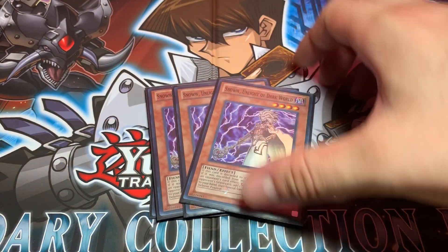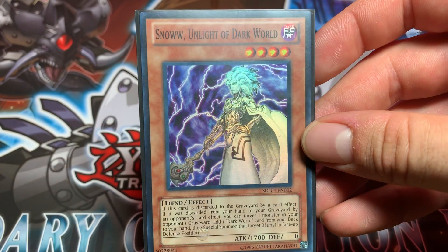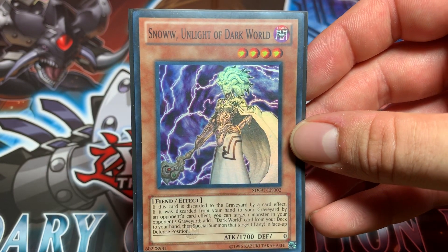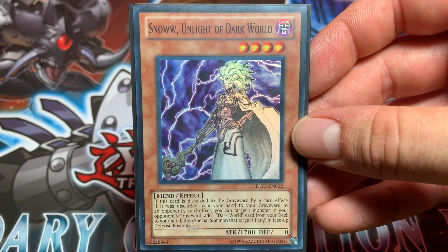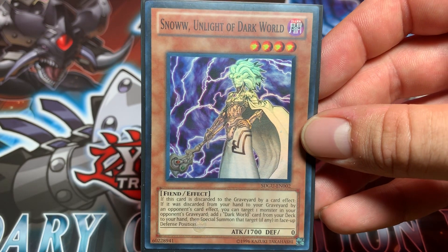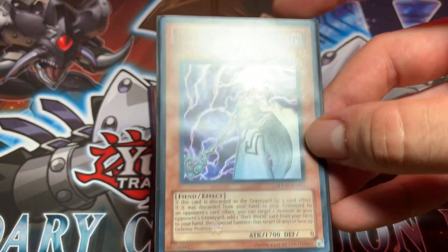Next up, Triple Snow, Unlight of Dark World. If this card is discarded by card effect, you can search from your deck and add to your hand one Dark World card. And if this card is discarded by your opponent's card effect, in addition to that, you will also be able to target one monster in your opponent's graveyard and special summon it in defense position.